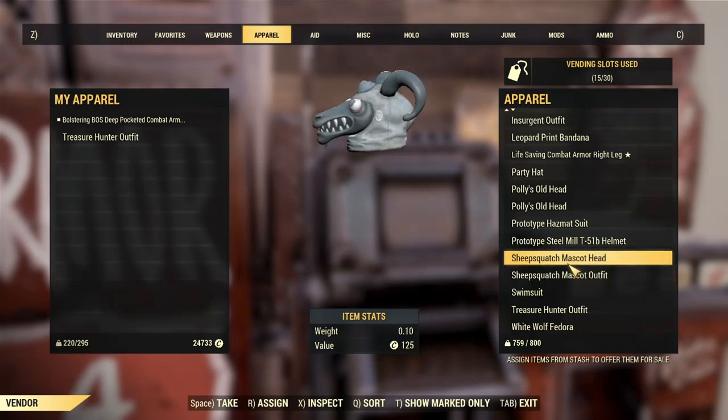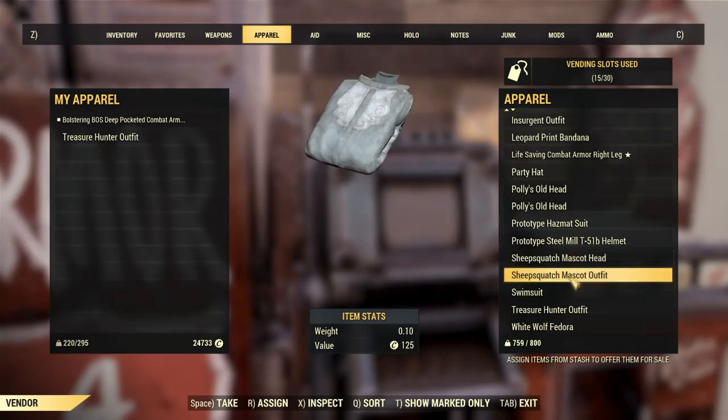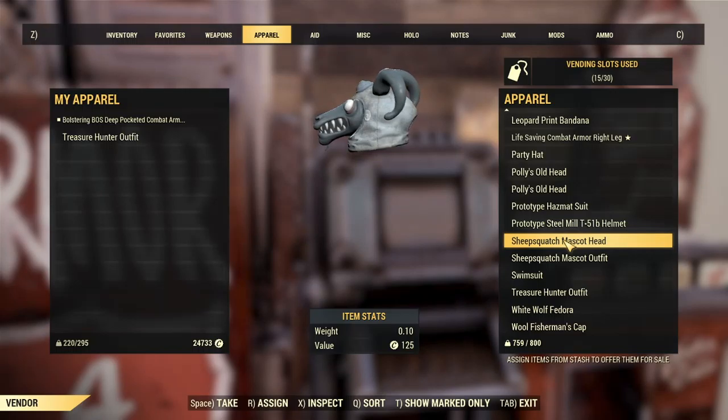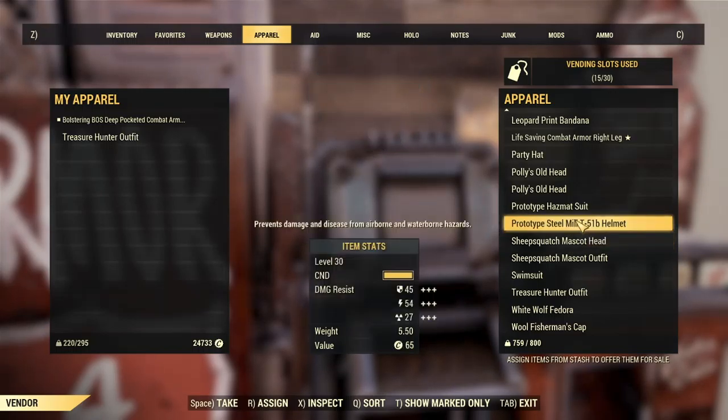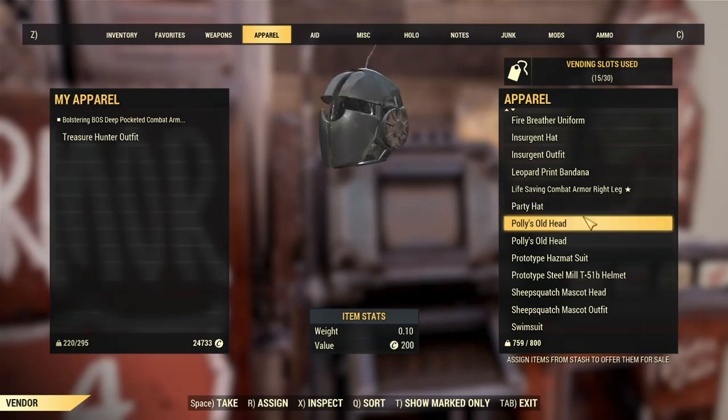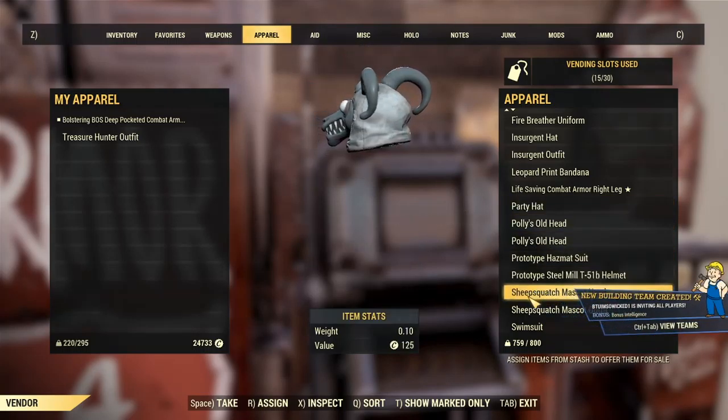You want to sell stuff that people will be interested in. Like this, or the white fedora which you get in that mission — it's no longer available. Sell stuff that people are interested in and have never seen before. And let's say if some other person went to somebody else's shop and couldn't get something because it was way too much money, and they come to your camp and see you selling the same thing a little cheaper — I guarantee they're going to buy your stuff. The price I would sell this for is probably close to 200 caps.